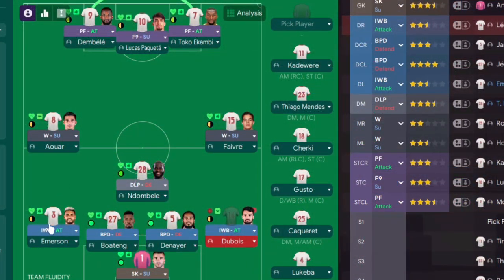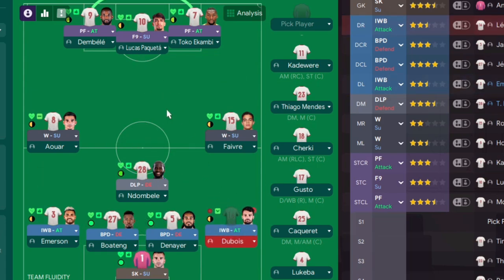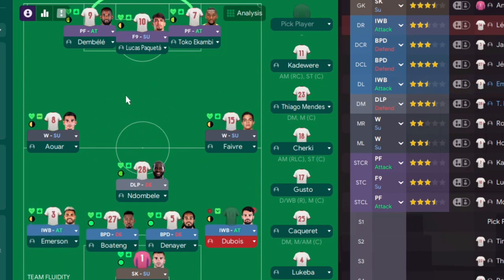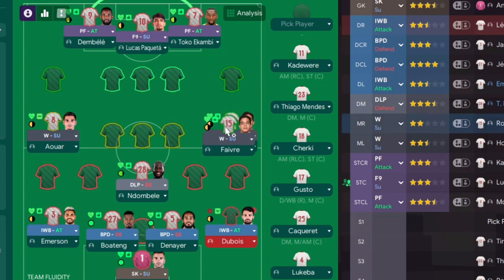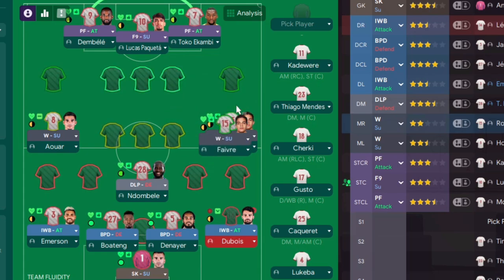First up are your two inverted wing backs, left and right, both of them on attack — they're going to surge into these areas here. That is why there's that seemingly humongous gap. But bear in mind these boys will spend most of their time there doing their thing. They are absolutely vital. And you can get a bit funky with those, which I'll show you shortly. The next two most important roles are your two midfield wingers on either side. In the Betis save, Jacqueline was an absolute beast — 40 years old, 22 assists, 43 games, average rating 7.21.